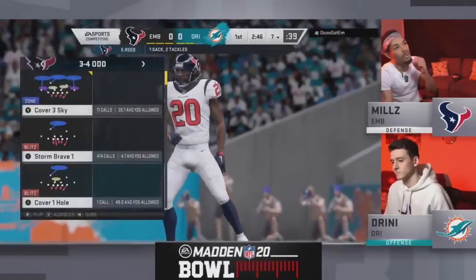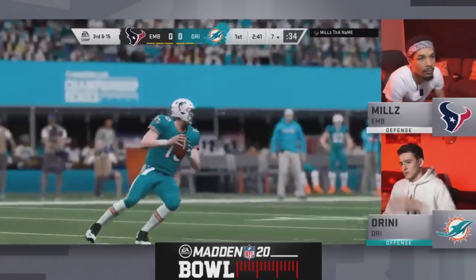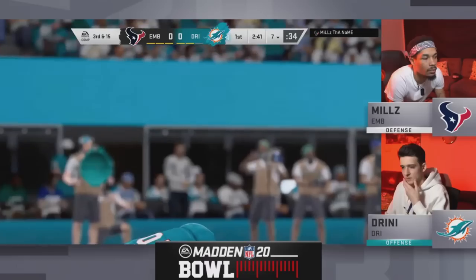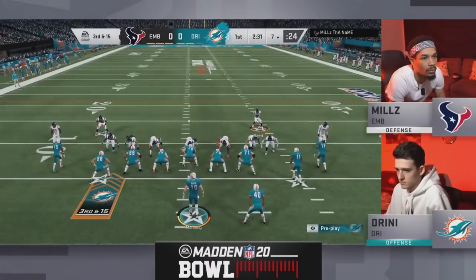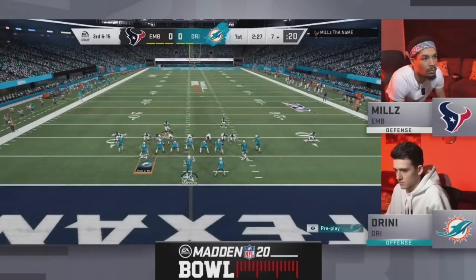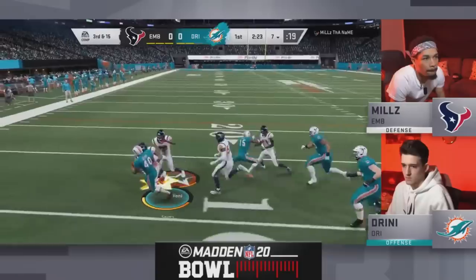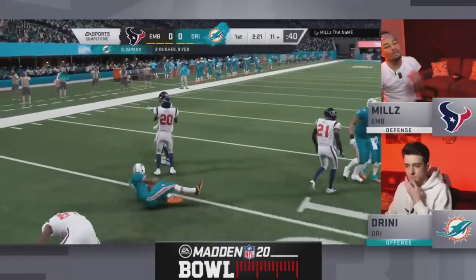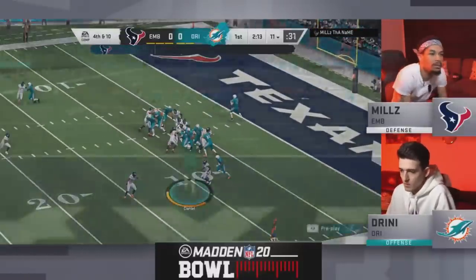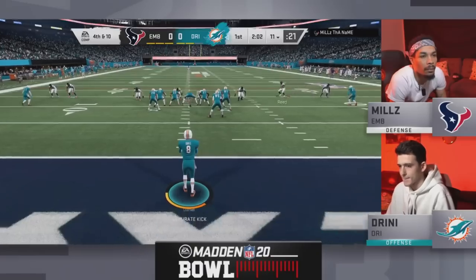Ed Reed gets to the quarterback, bringing down Eli and putting Drini in a third and long. Mills brings all the goons out of 3-4 odd run defense. Ed Reed comes in — now this is where the situation occurs because it's third and long. Mills is bringing the goons, he's in that 3-4 bear. What's Drini going to do? He's going to hand it off on the inside zone. Sayers, against that heavy blitz, got to the second level. I was looking at that going, uh-oh, he might still be running. A nice tackle by Mills to force Drini into a punt.